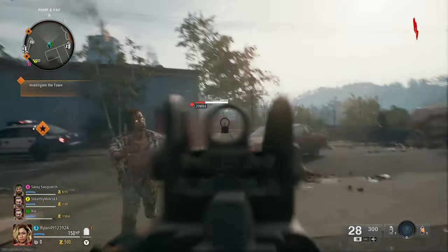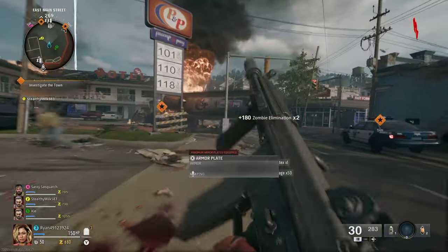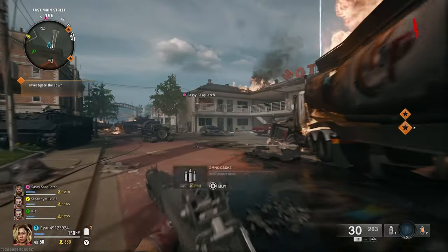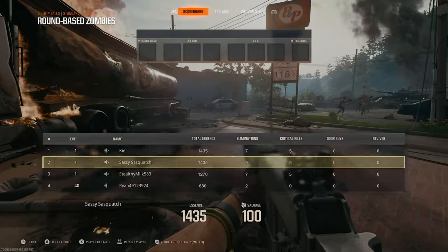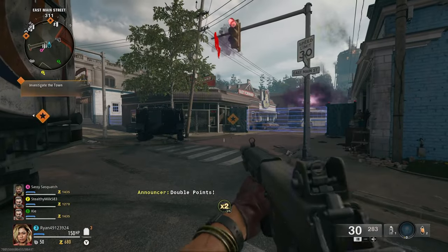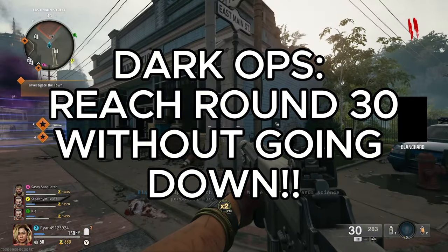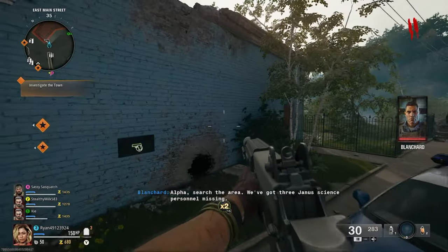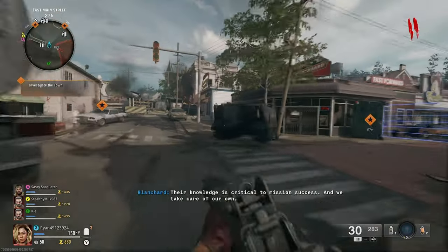I've played past Call of Duty Zombies games and people end up going down all the time — people don't know what they're doing. But since this is Liberty Falls, it's probably one of the most simplistic zombies maps of all time. Surely people have got half a brain to get stuff right. And this public game wasn't too terrible. I actually ended up completing the Dark Ox Challenge — reaching around round 30 without going down — in a public game. I was really surprised because I thought teammates would make stupid mistakes, but they didn't, and we actually survived to a pretty high round.